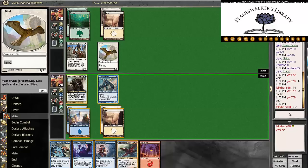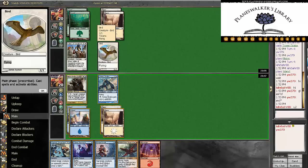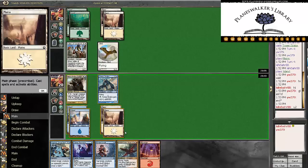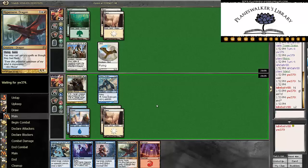So this looks like Eyes in the Skies, which means that he would double block here — triple block, rather. We would kill two birds. We would basically trade Tower Drake for Eyes in the Skies, which is a little awkward. But then we do have Hypersonic Dragon back up. I still think we take that trade.